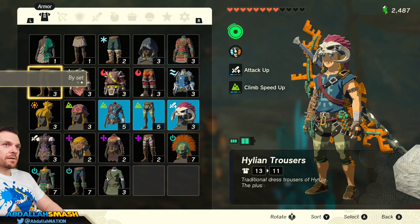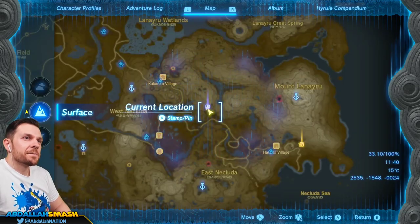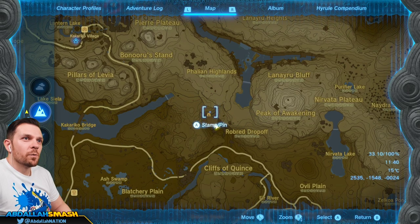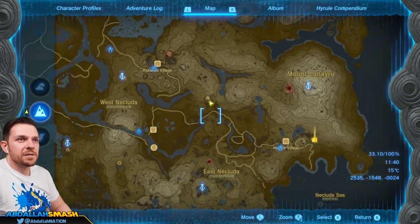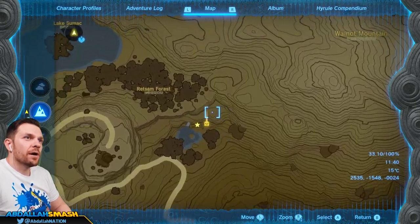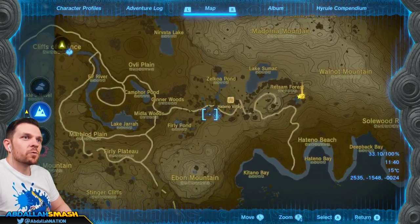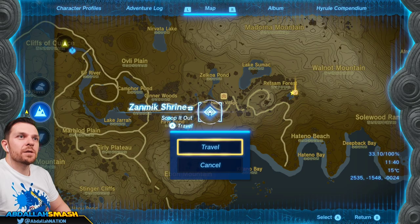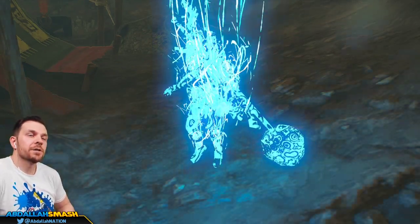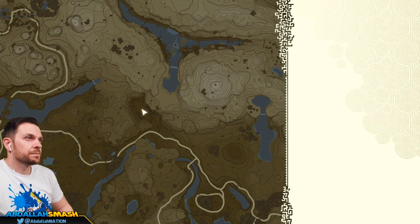Let's go by set — Barbarian chest, awesome. We did that cave; we didn't do it 100% but we'll come back to the caves and really explore them. Next up is heading over in this general area — there's going to be some sort of cave over here by the Retsam Forest, next to Hatino Village. Let's head east of Hatino Village to find the last piece of armor.